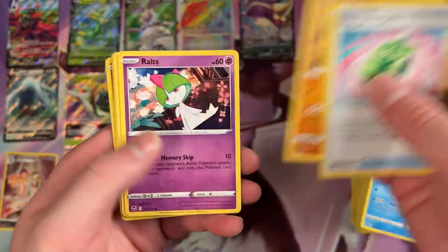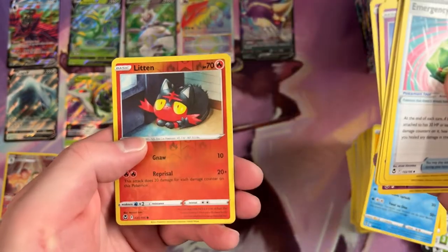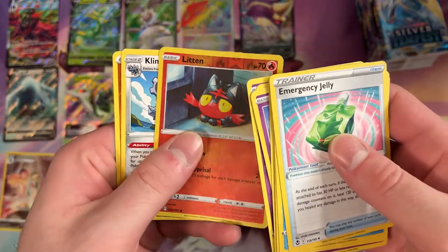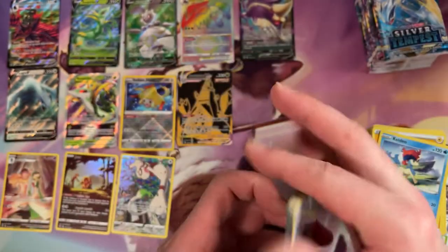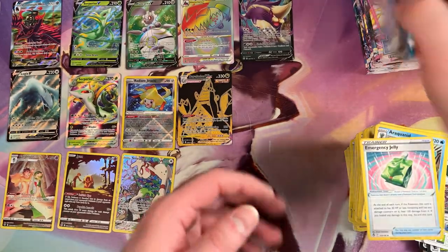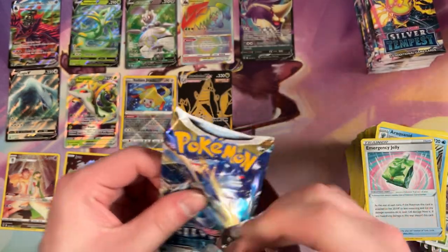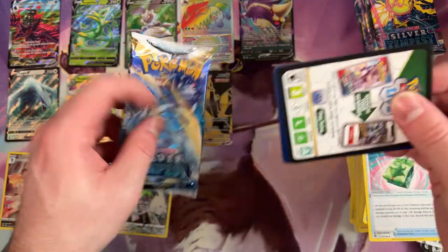Stojourner — the first time we've seen him, I think. Reverse Holo Litten. He's so scared. And a Clinkclang for the Rare. This one does not want to get open.